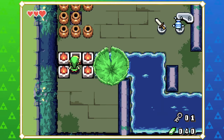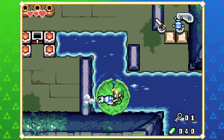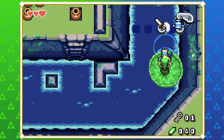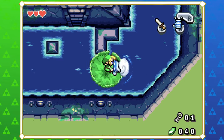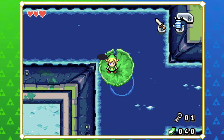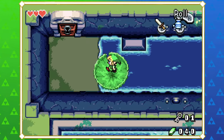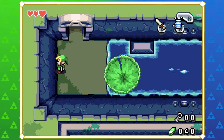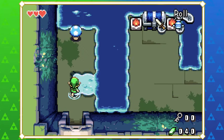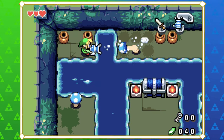The Minish Cap is the 2D Zelda I've played the most. Aesthetically — which is your favorite, Minish Cap or A Link to the Past? It's got to be Minish Cap; I think this is one of the best looking games in the series. It's just so vibrant and colorful. A part of me likes the darker vibe A Link to the Past gives, and it definitely suits that game — the art styles suit the vibes. A Link to the Past is much darker, while this is the fairy tale Zelda, so it should be brighter.